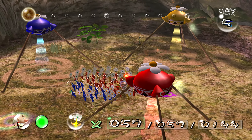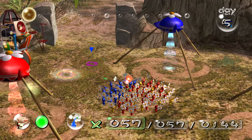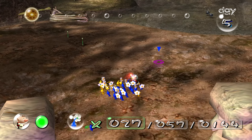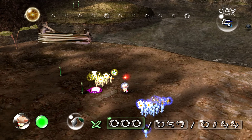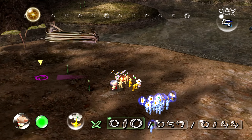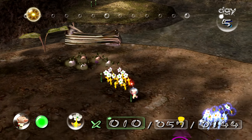First off, I'm going to dispense everyone right there. I'm going to have my yellows and my blues go over here. What I want to do is get this bridge going. My blues — attack!